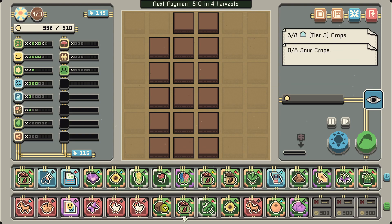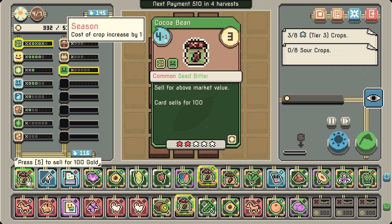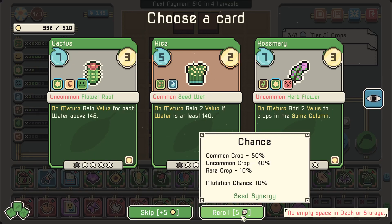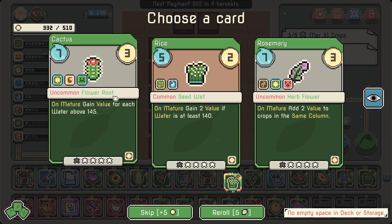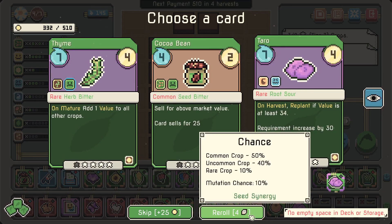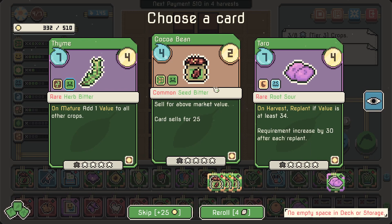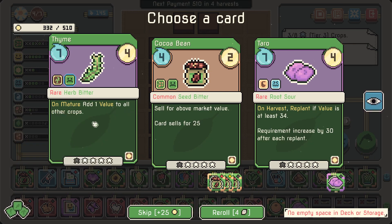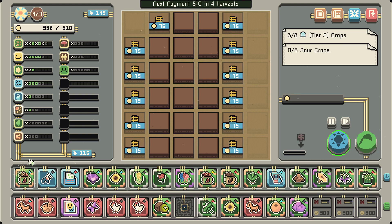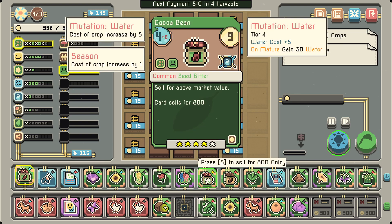Cocoa — nice! And then another cocoa. Cactus — it's a root flower, nah. 'Add 2 value' — I don't know. There we go — cocoa! 'Herb, bitter, add one value to all other crops on mature' — no, we're not going for that, just go cocoa. We can get four more — we can upgrade this one to the max. That's a lot of cash.